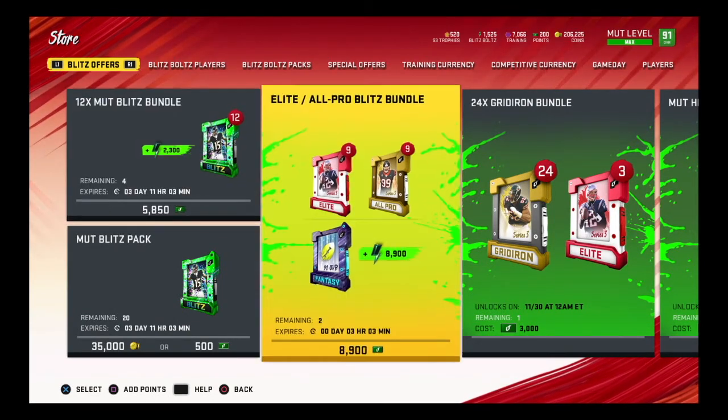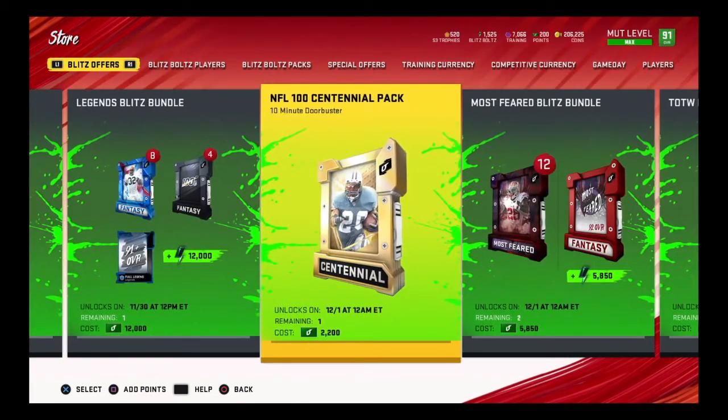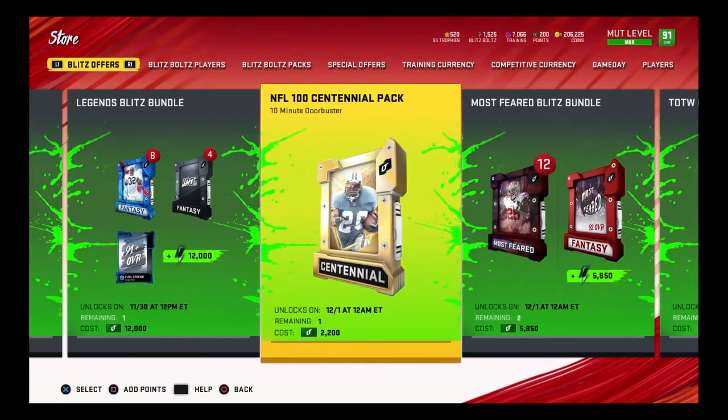Some of these packs are really good value. The ones I'm looking at buying are the Centennial pack for 2200 Madden Points (about $20) and the Series Redux for about 2100 ($20). Keep in mind the Centennial pack comes out at midnight on November 30th and you only have a 10-minute window to buy it. Last night there were server issues with the theme diamonds pack, so be aware of that - be ready right at midnight in your time zone.